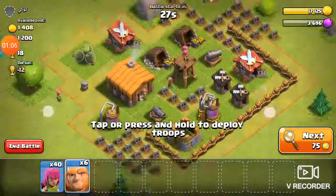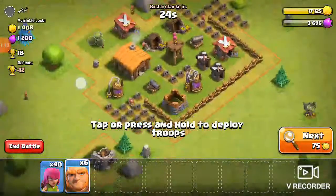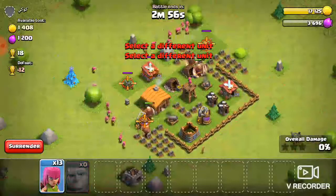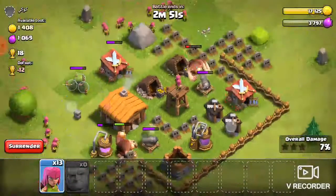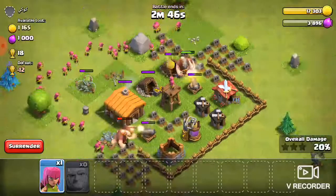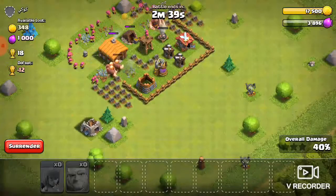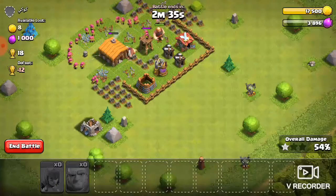Since I don't have the troops I need right now, I'm going to show you just one of the methods. You can wall with the giants — just lay them down at a wall and they'll figure out where to go. If the defenses are laid out like this, you can drop in archers to clean up behind them, and that'll work fairly well.